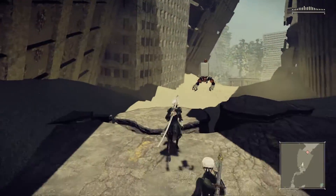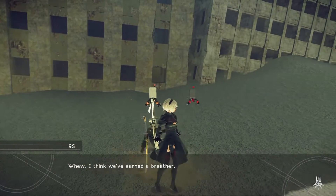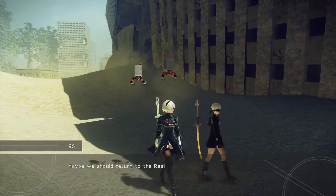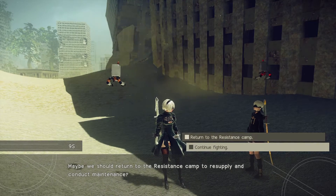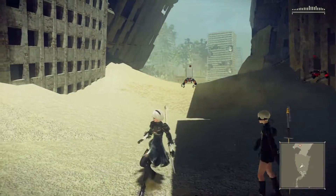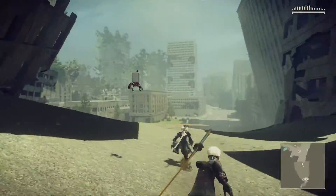I'm stuck in a crack. I think we've got my character back. I was hoping we could talk about our next move — I'm worried about the damage we took in that last battle with the machines. Maybe we should return to the resistance camp to resupply and conduct maintenance. Yeah, I guess that's a good idea. Return to the resistance camp. Let's see if there's some optional stuff in there you can trigger. I thought it was gonna take me right to it but instead it just points me on the way.